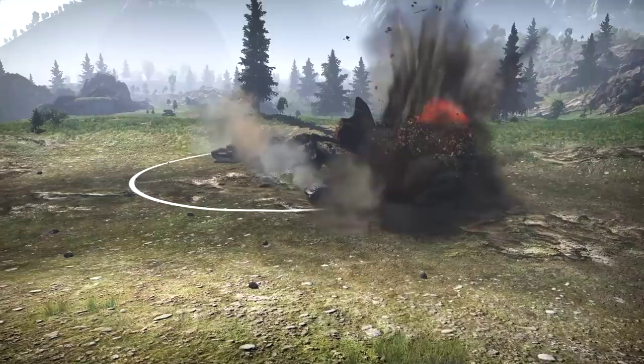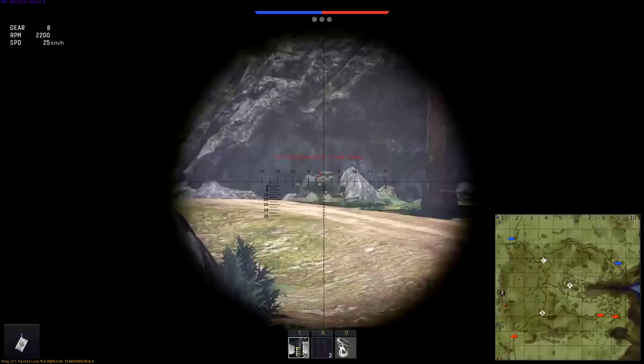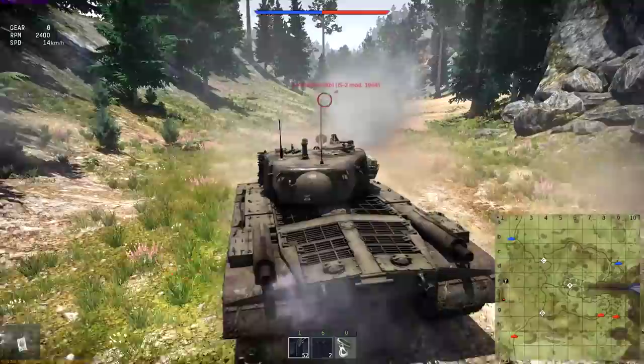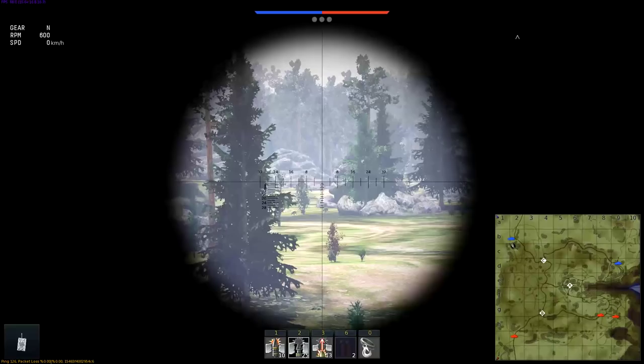Next is Corellia, the domain of sniper duels and cunning flanking maneuvers. On this map, all SPGs should take the western spawns, which have a commanding view of the map's center — a good position to destroy anyone attempting to seize objectives below. Medium tanks, on the other hand, can outflank the enemy from the eastern spawns and proceed towards the central hill to engage those SPGs. All major heavy tank engagements normally occur in the crevice near the eastern spawn.